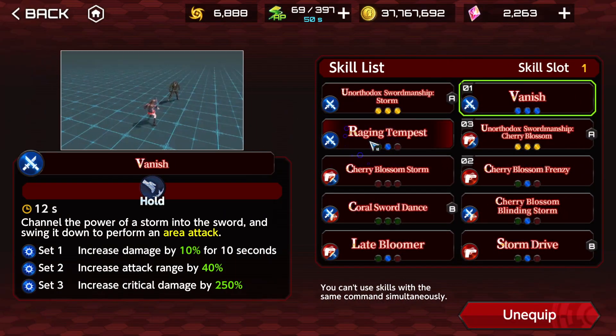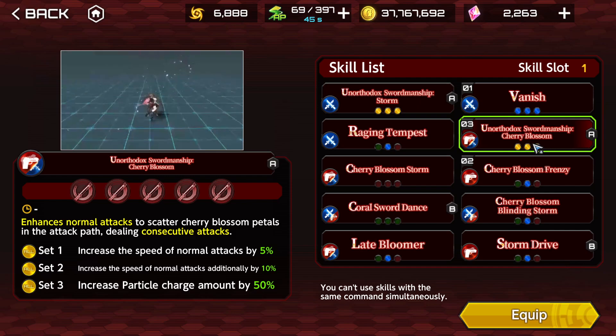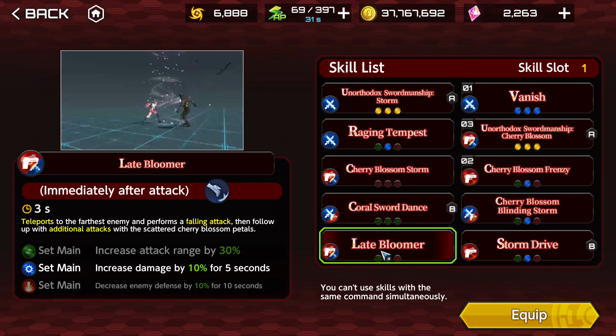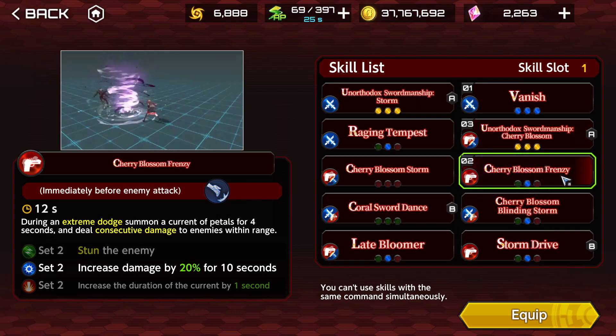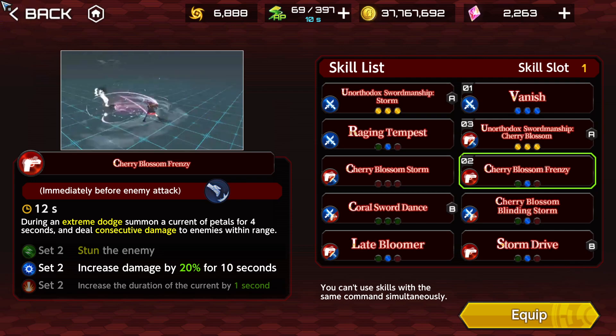For skills, I'm going to be using Vanish. I'm also going to be using Unorthodox Swordsmanship and Cherry Blossom, because it works super well with Kaha Hirako. But if you want to change it for Late Bloomer, that's also an option - it's actually the most optimal thing to do, I'm just pretty bad at doing those follow-up attacks. And then Cherry Blossom Frenzy to gain another damage increase, so that Vanish is going to be super busted with these attack buffs. That's about it - a pretty simple damage increase setup.